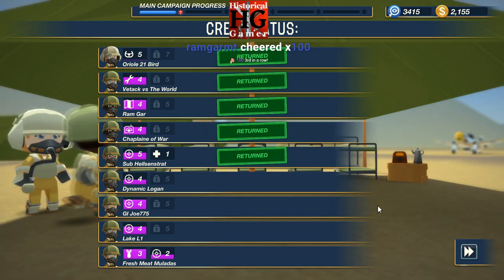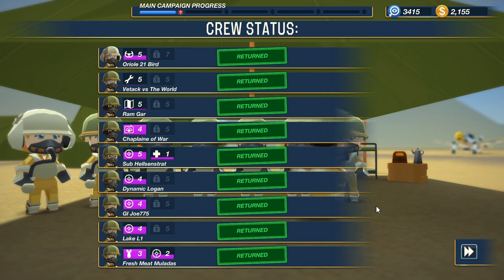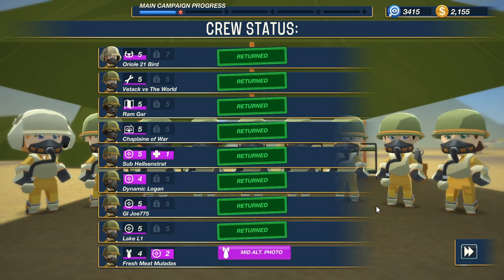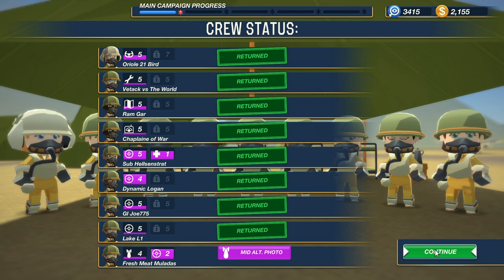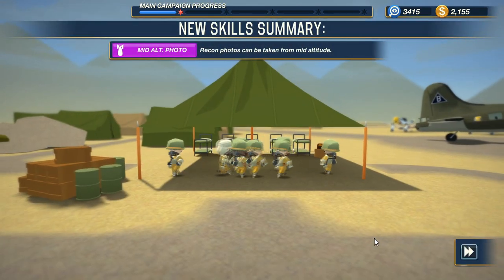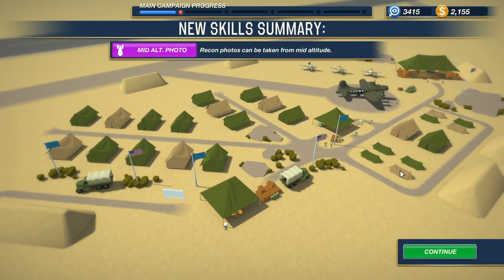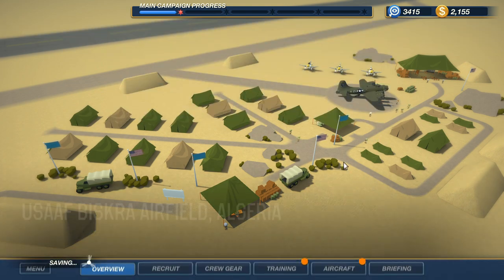We got the no-slow-time bonus and the return-to-base bonus, so we are up to $2,000. We can upgrade the armor on our plane a little bit more. You can see the crew: Oriole, Vedekic vs. the World, Ramgar, Chaplain of War, Helen Strott — the only survivor of that first air crew — Dynamic Logan, GI Joe 775, Lake L1, and Freshmeat Muladas. Muladas successfully returned to base with her crew. Despite your vision issues, you are now able to take recon photos at medium altitude.